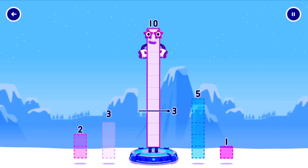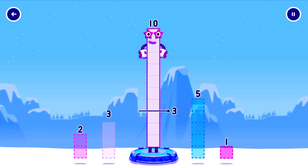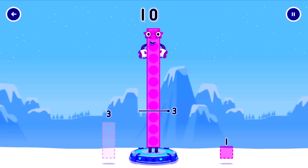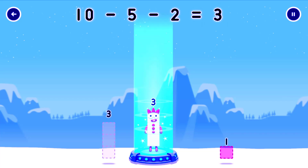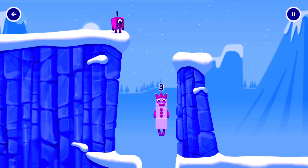Take number blocks away from 10 to leave 3. 3? 5... that doesn't seem right, keep trying. 3, 1, 2, 5... that doesn't seem right, keep trying. 2 — you cracked it! 10 minus 5 minus 2 equals 3.